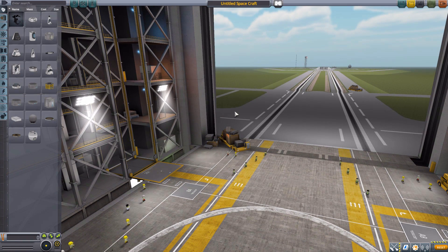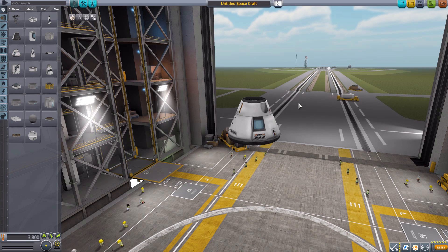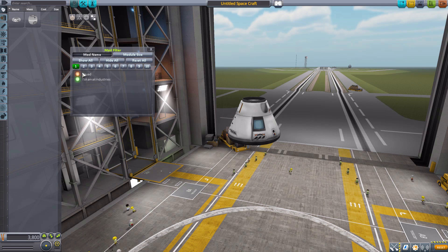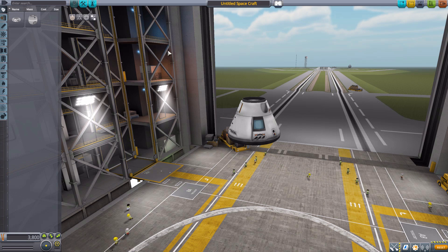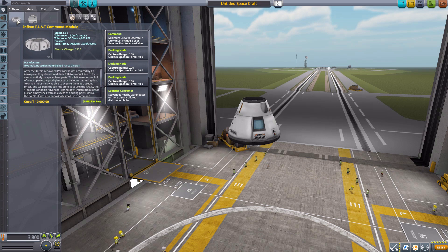Let's jump right into the Vehicle Assembly Building and have a look at what all this adds. We'll grab a Mark 1-2 command pod for size comparison's sake, and then head to our Janitor's Closet mod filter to turn off all the Squad parts.